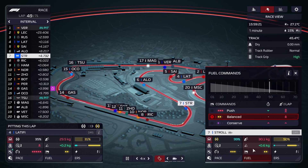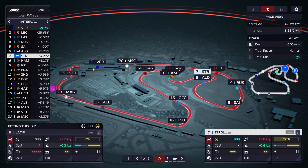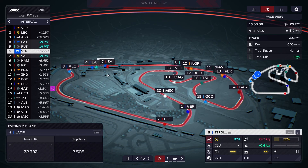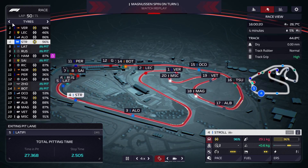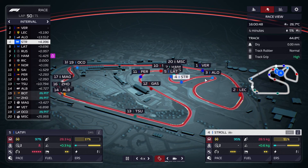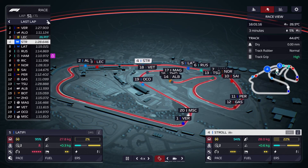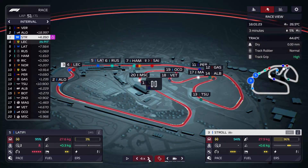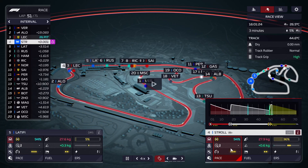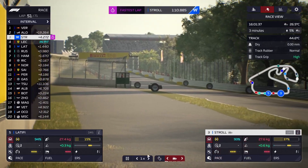Alonso is getting out just ahead of us by a few seconds — not much we can do about that. We could push to try and catch him — it's about five seconds. We'll leave things be for a lap or two and then have a look. Verstappen does his final pit stop and he'll be way ahead of everyone else. With Leclerc having not pitted yet ahead of us, a podium should be within grasp.